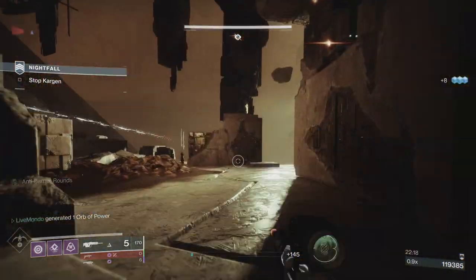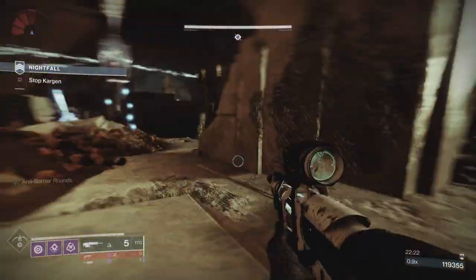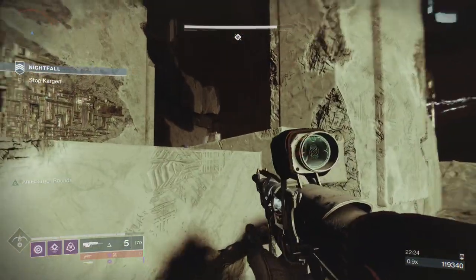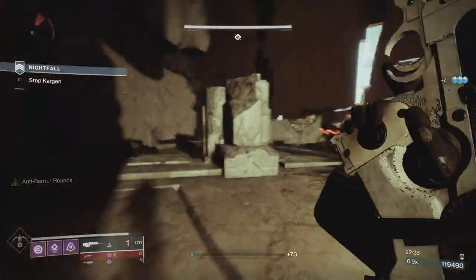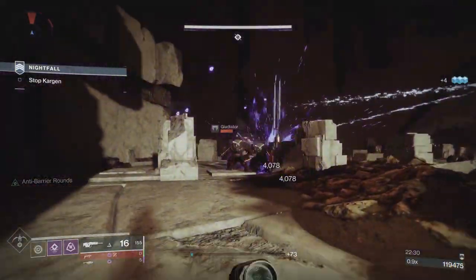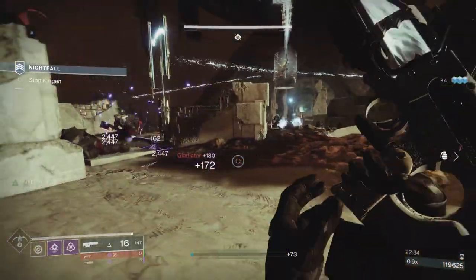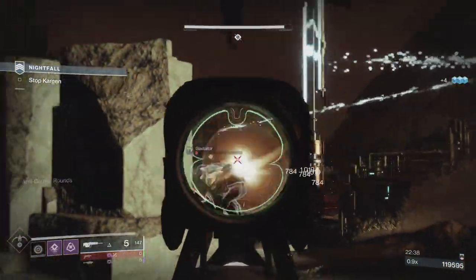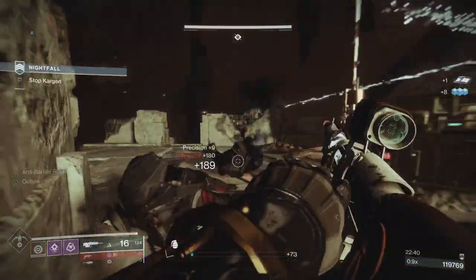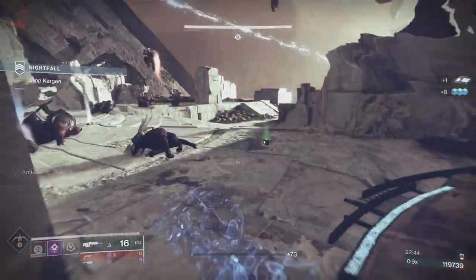Unfortunately there are a couple of legionaries there. Wait until they come round to you here. This is your safe spot here from gladiators — you can't just stand there from the gladiators, but they won't chase you over there. So with your invisibility — I wouldn't suggest using the Star Eater Scales for this. I would suggest using Wormhusk or something like that, just going invisible.